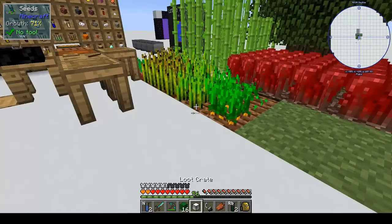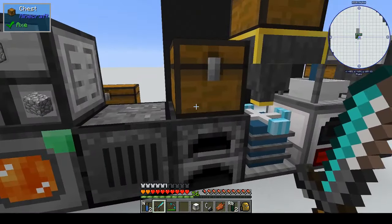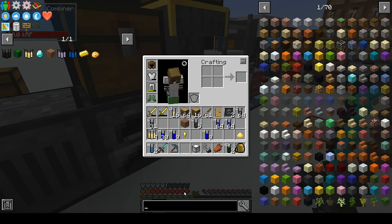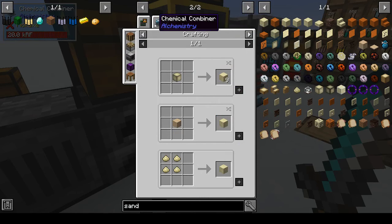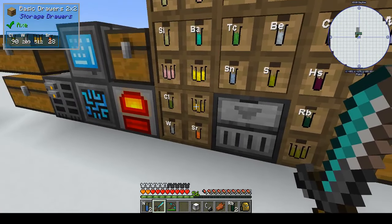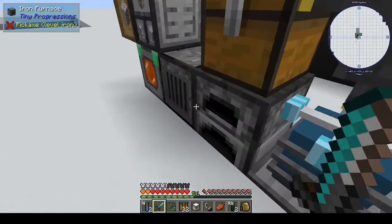The potatoes we can plant, and for the cactus we need sand. How do you get sand? It's probably going to be silicon dioxide. Let's check the chemical combiner — yes, silicon dioxide. We want 32 silicon dioxide in the corner and that should give us our pieces of sand. Four silicon dioxide gives one sand, so we need quite a bit.